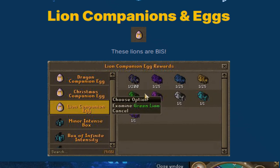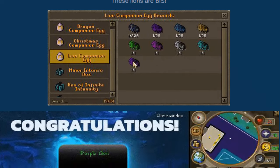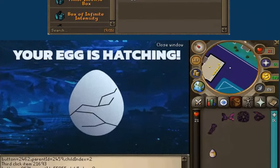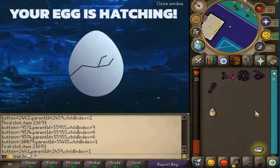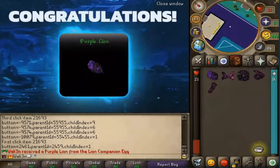Then we have the lion companions and eggs. These lions are a best-in-slot companion slot item, so you'll be able to get companions on Fantasy and hatch them through eggs. Hatching an egg just looks so nice — I've never seen this on any other RSPS before. This animation and interface has been done so nicely, I'm a huge fan.